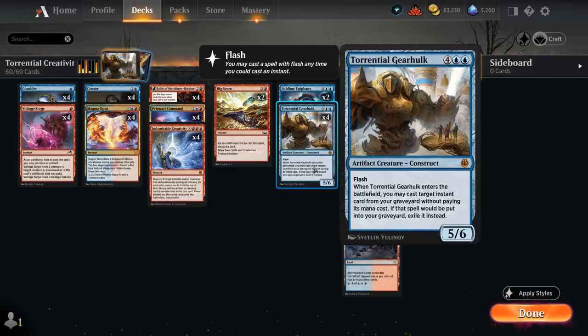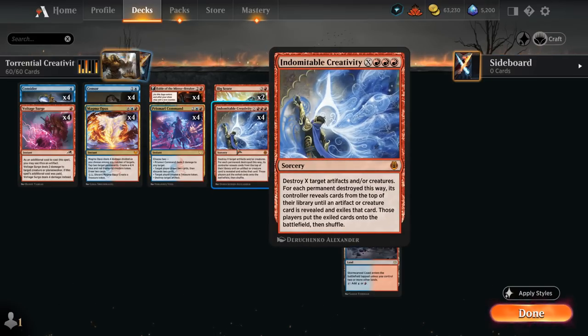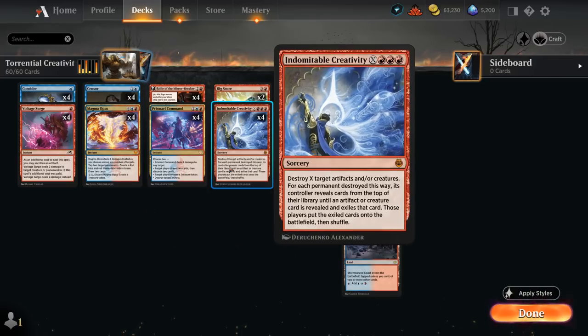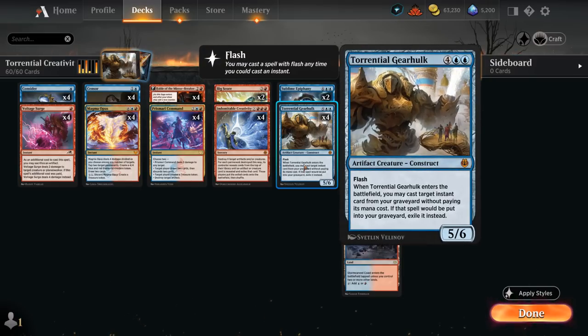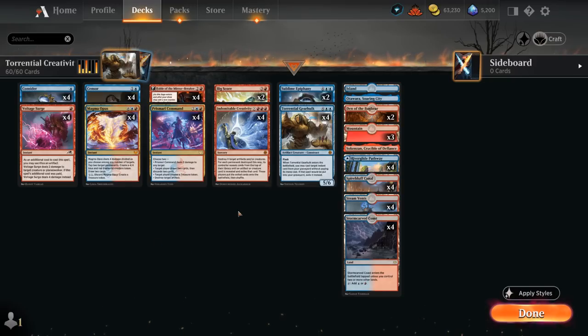So it's a very powerful 8-mana instant that we can sort of cheat into play with Gearhulk. This deck adds another layer to that combo with Indomitable Creativity for X equals 1, which can potentially be cast on turn 4, destroying our own artifact — even an artifact token like a treasure from Prismari Command, Fable, or Magma Opus — and then finding a creature or artifact to put into play, specifically our Torrential Gearhulk, which is the only artifact or creature in the deck.